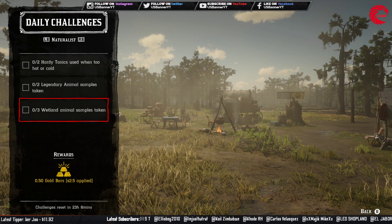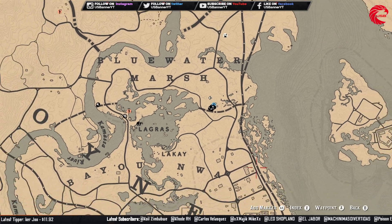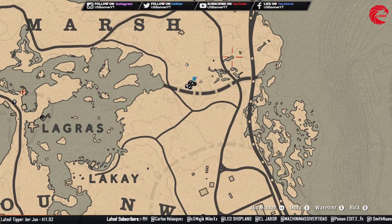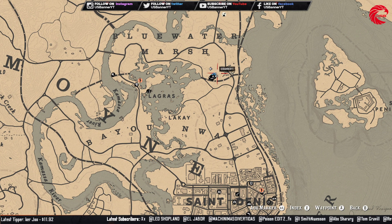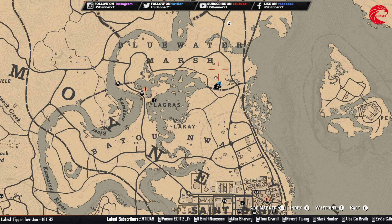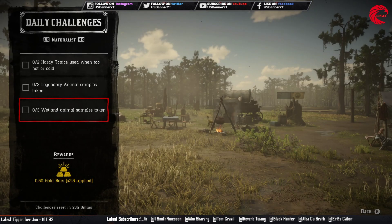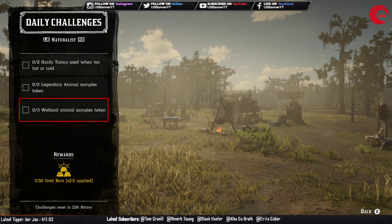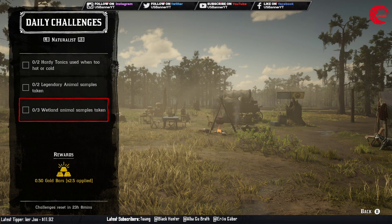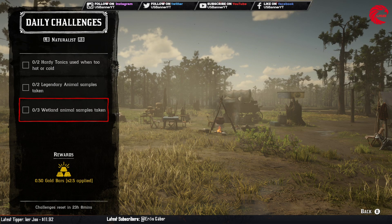After that, 3 wetland animal samples taken. For this one I recommend going to the location where my camp currently is, beside the Bluewater Marsh. In this location you can find lots of small animals like frogs, rats, beavers, and snakes. You can collect animal samples from them. Lots of different animals are in this location.